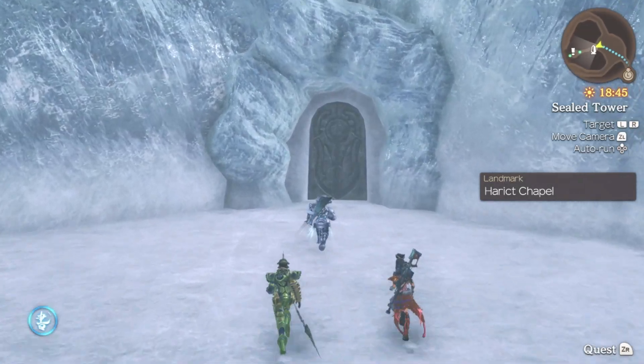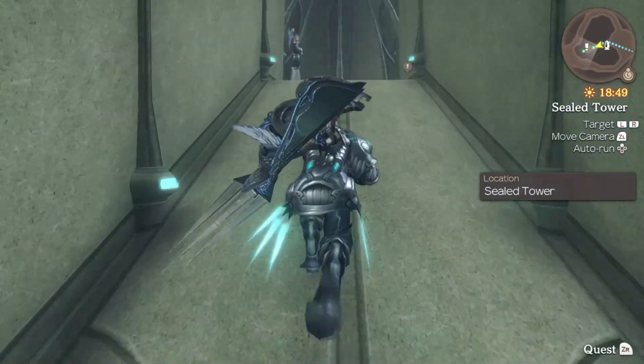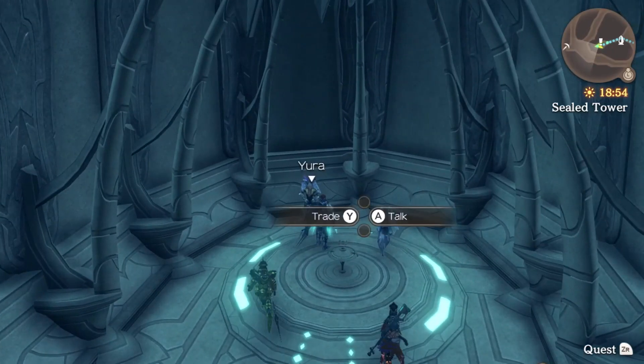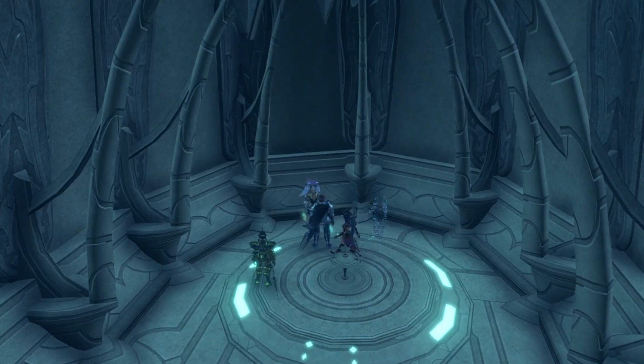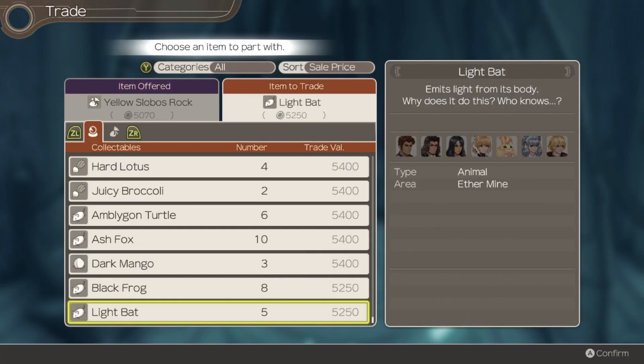We want to come to Harrikt Chapel because there's someone who will trade with us. There are a couple of high-ends here we know — for example, Kuralt and Zane, who has a quest for us that we won't be doing for a while. But Jura here — if we trade with him, he will offer the Yellow Slowboss Rock.